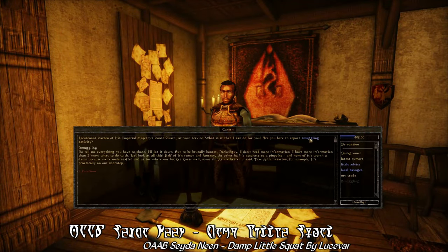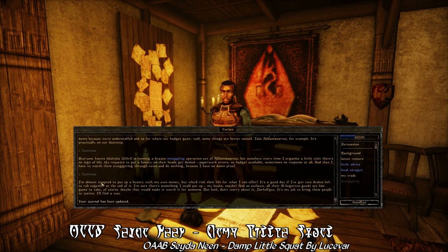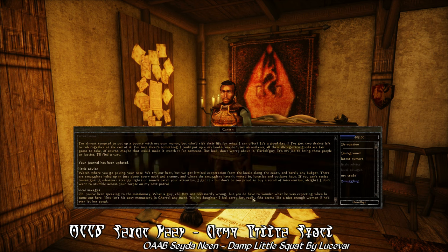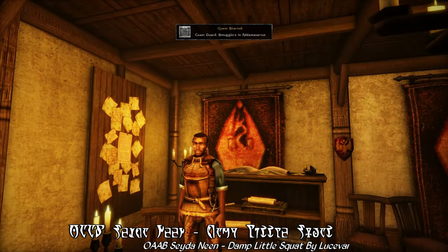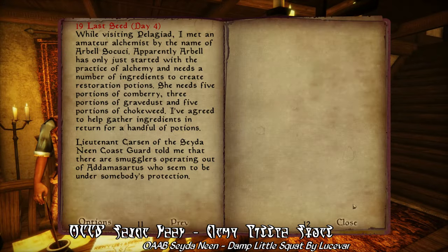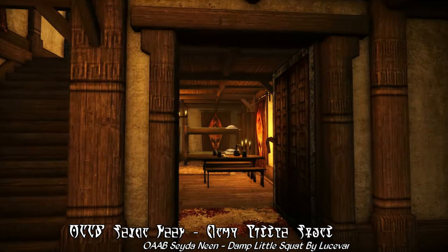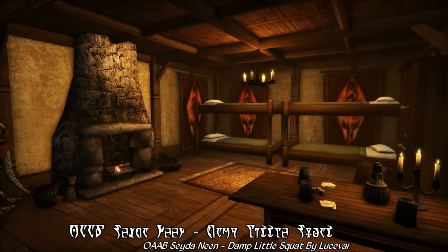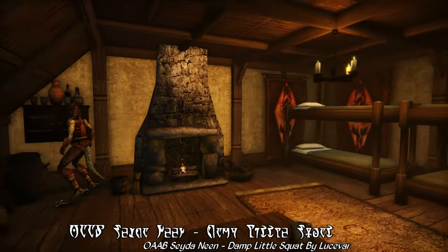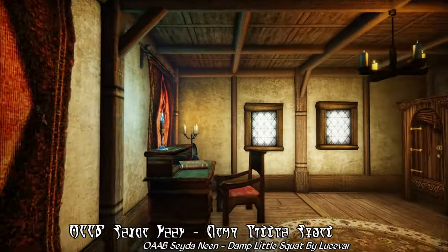The Coast Guard, on the other hand, not only has an atmospheric new interior and NPCs with new dialogue, but it even has a new little quest, giving you just a little extra incentive to deal with the town's smuggling problem. And also a little backstory as to why the Coast Guard seems to be so ineffective at dealing with the rampant smuggling in the Bitter Coast. The rest of the interior includes quarters for the Coast Guard garrison, a little kitchen, and a front office, all tastefully decorated with assets from old data.